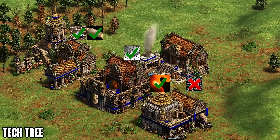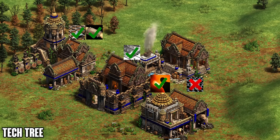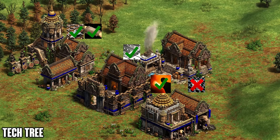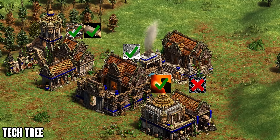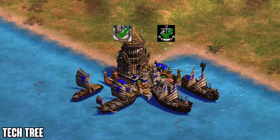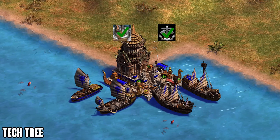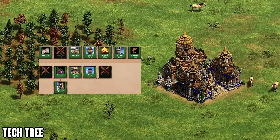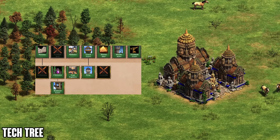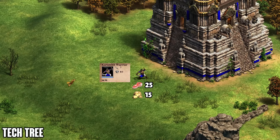At the blacksmith you get everything except Chain Barding Armor and Plate Barding Armor — a really big hit to the cavalry line, making cavalry pretty useless in most cases. The elephants are still good against melee units and for taking out bases, though they'll be weak against archer units and naturally against monks. Their dock is extremely solid with access to all upgrades and units except Heavy Demo Ship, and at the university you get all key options including Bombard Tower, Siege Engineers, and Keep.